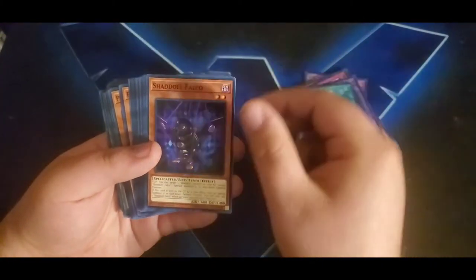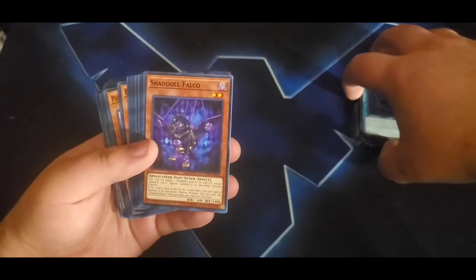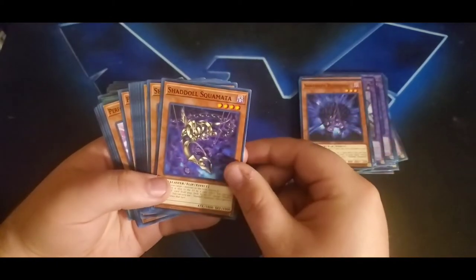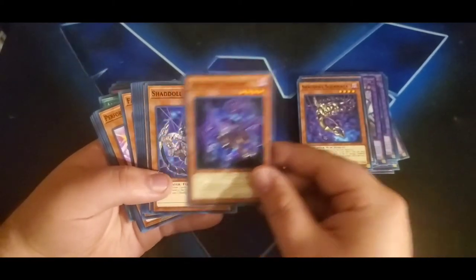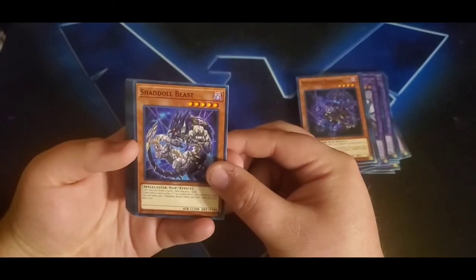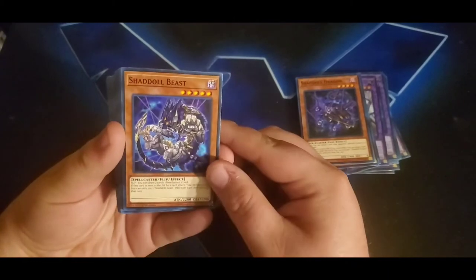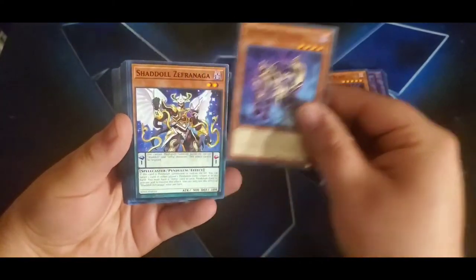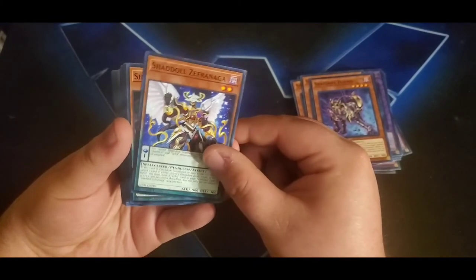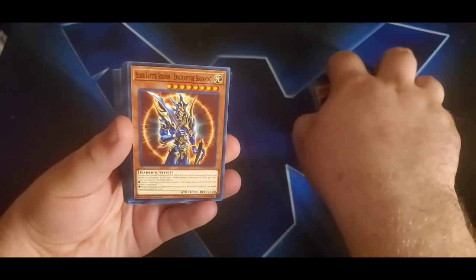Now getting into the common monsters: we have Shadoll Falco — I believe this card is a two-of in the deck — Hedgehog, Squamata, Dragon. I believe Squamata is the best card in Shadoll, but I'm not 100% sure since I'm not a Shadoll player — please let me know below what you think the best Shadoll card is. Then we have Shadoll Beast, Shadoll Hound, Shadoll Zephyrjin, and Shadoll Core.